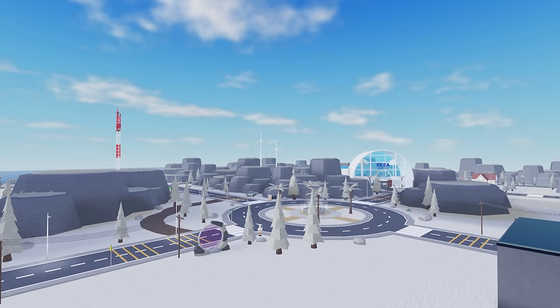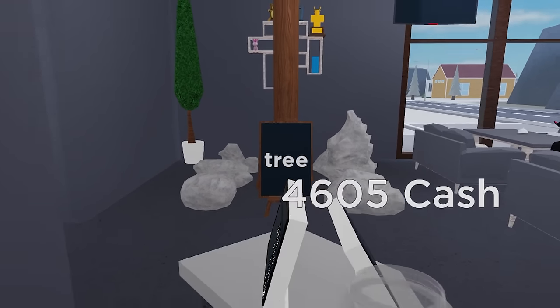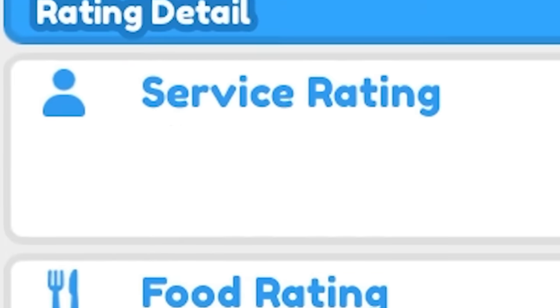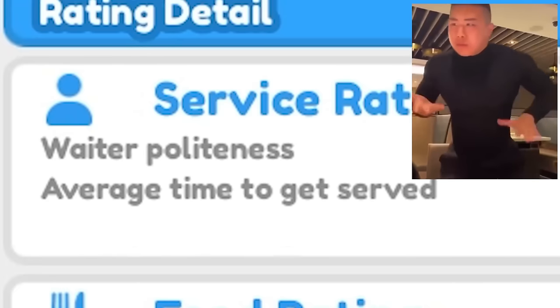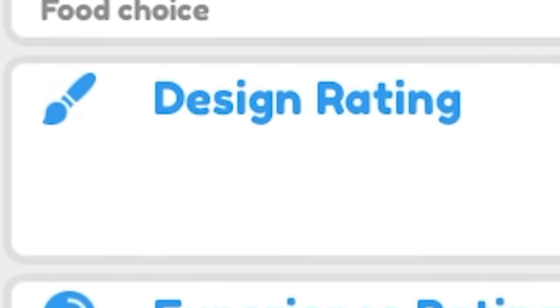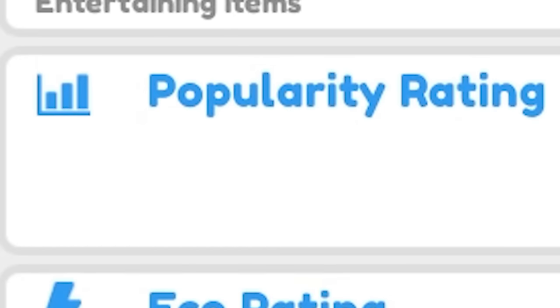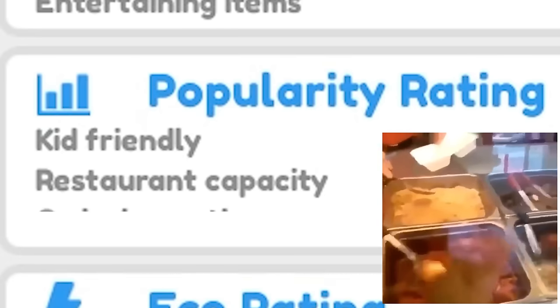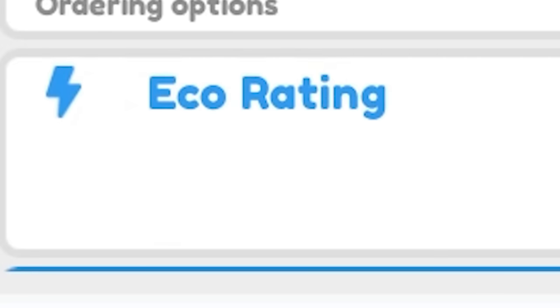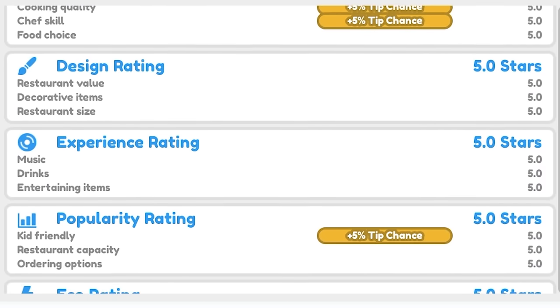Before we start this video, we need to talk about rating. Rating in Restaurant Tycoon 2 has 6 different sub-ratings which determine your overall restaurant rating. Service rating includes waiter politeness, average time to get served, and average time to get food. Food rating is about cooking quality, chef skill, and food choice. Design rating is based around your restaurant value, decorations, and size. Experience rating needs music, drinks, and entertainment items. Popularity rating contains Kids Friendly, Restaurant Capacity, and Ordering Option rating. And lastly, Eco rating — it has Nature, Bathroom, and Cleanliness rating. These ratings add up to the overall restaurant rating.